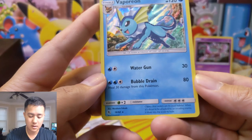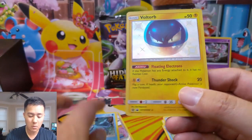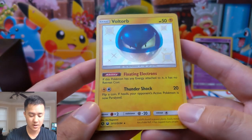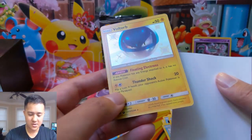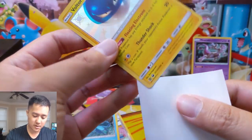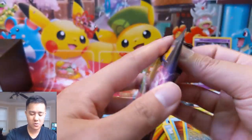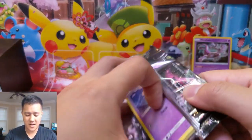Alright, we got a Staryu, Slowpoke — and I think this is it. Vaporeon for the holo — this guy looks pretty vanilla. And then a shiny Voltorb, nice! Floating electrons — this Pokémon has no retreat cost. It's like the super duper version of that ability. Thundershock — it's not that good since it's the basic, but very nice pull right there. Any shiny is always welcome, especially if we don't have it already.